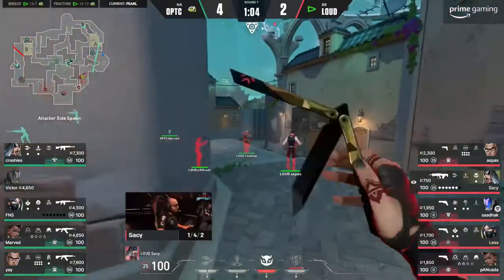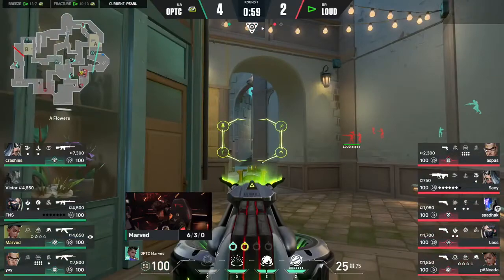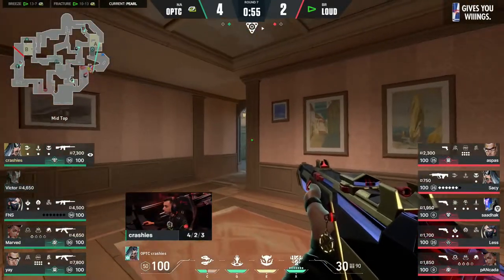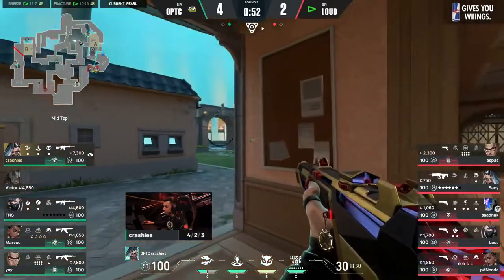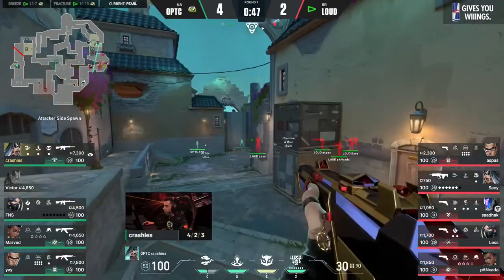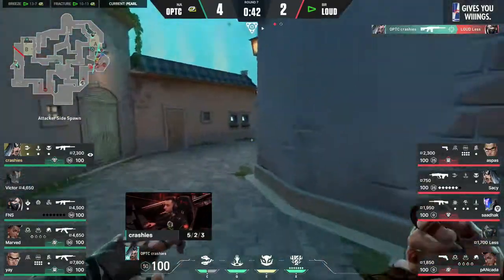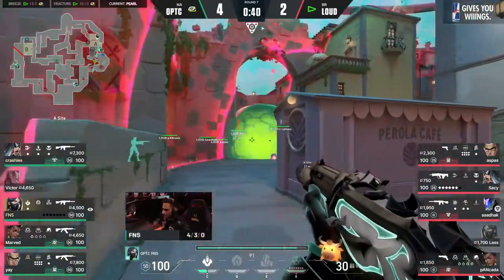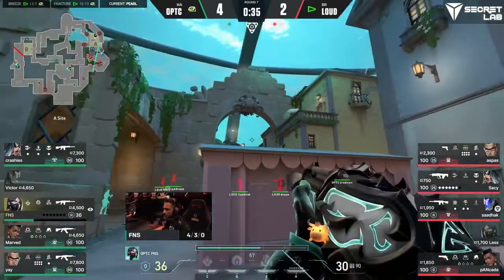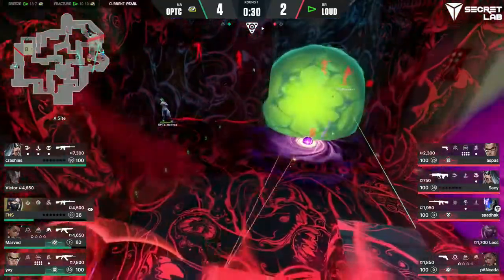Look how deep Marv is seated towards A site. He's going to walk about — timing's good. Marv sitting at the back, Crashies should have heard a step there as well. If he can get behind them, the Nightfall will be huge. Les is just checking in now — did Les see this? It doesn't matter, Crashies is quick to it. The position falls away — he can try and get towards that middle side, maybe use the Nightfall from there to support right back around because FNS is buying time.